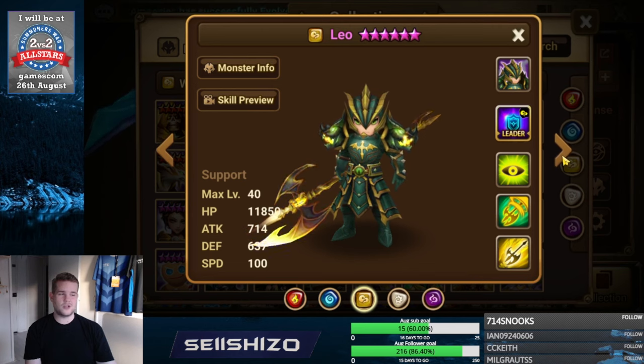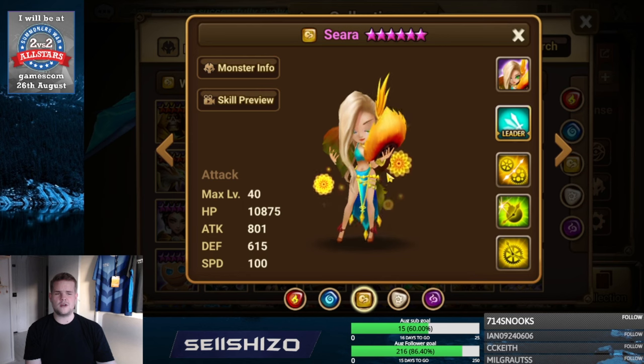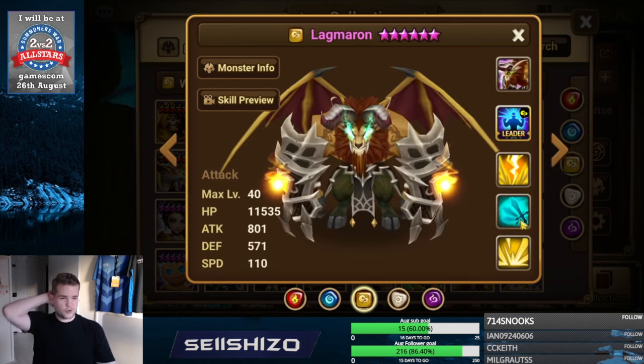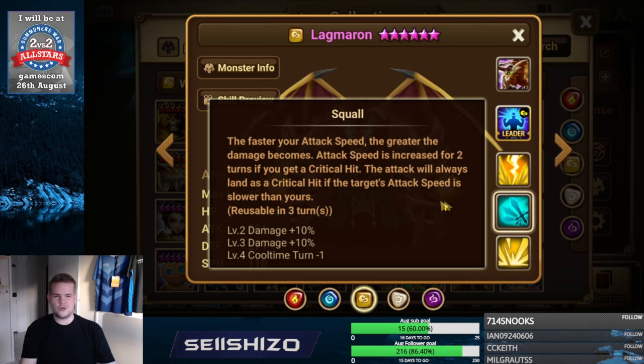Charlotte: additional damage by speed, HP, and attack in that order; defense is a nice addition. Accuracy S3 might have higher value than speed things if accuracy is not maxed on her S3. Sierra: also additional damage by speed, attack, and HP, but can also go bomb damage or accuracy S2 — though not really used as much anymore. Lagmarone: definitely crit damage S2 as the main skill; maybe accuracy S3 is less useful. Mainly crit damage S2 and maybe the specific element you're trying to snipe.